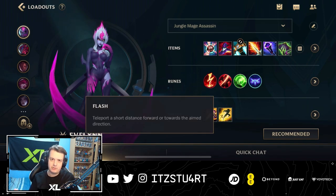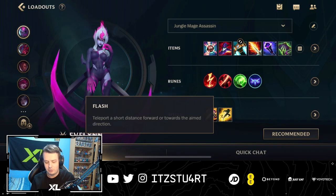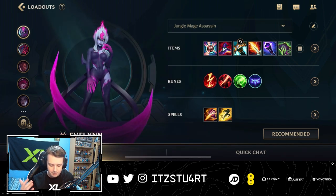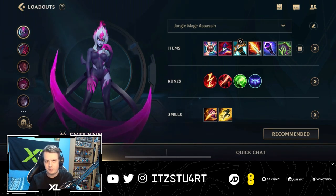For Summoner Spells, we have Flash to flash in for the killing blow — which is normally what you do with Evelynn — or to flash away to safety. And as a jungler, we always want to take Smite. I normally like to run Red Smite because that deals extra damage and reduces the damage enemies deal when you smite them. Blue Smite can also help if you want to gap-close and reduce the movement speed of enemy champions. But that's it for the items, runes, and Summoner Spells for Evelynn.